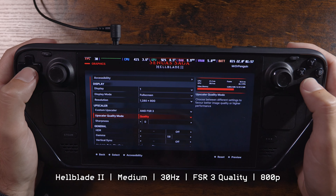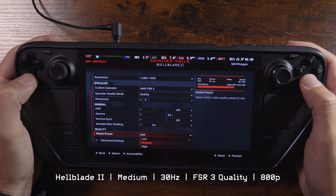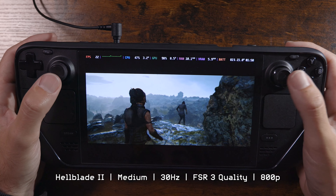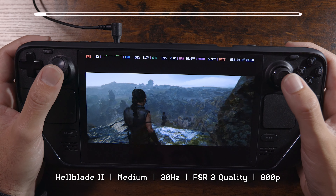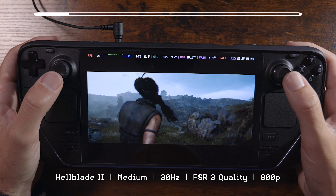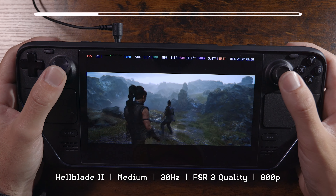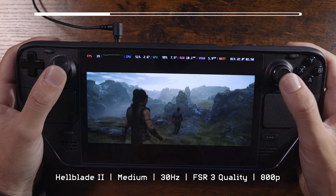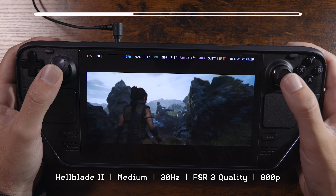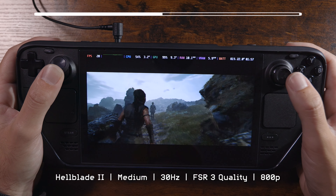Now it's time for a more challenging endeavor — switching to medium. We're going to stay at 30 hertz locked on the Steam Deck for the rest of this. Medium, FSR 3 quality, 800p. And right away we are in the low 20s at best, like 25 fps at the highest, and now we're just chilling at 20, 19. It is not loving medium at FSR 3 quality.